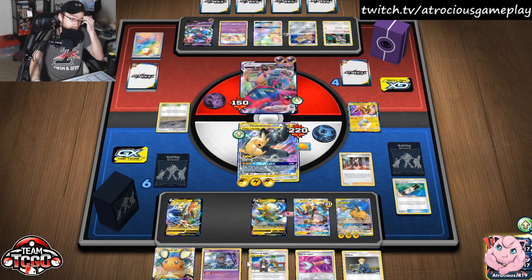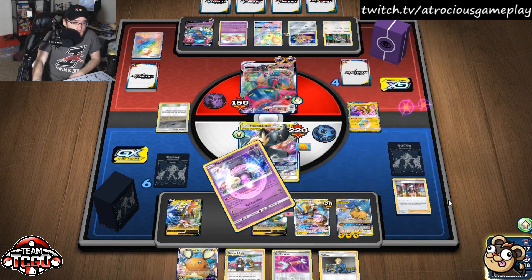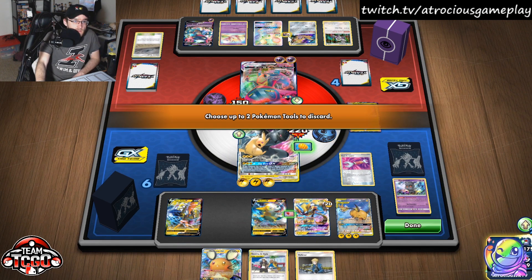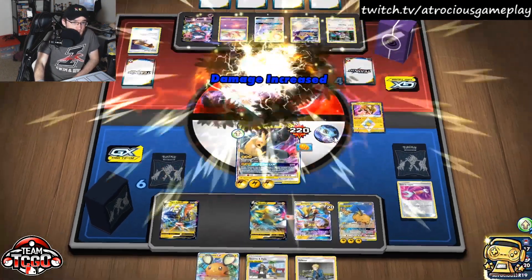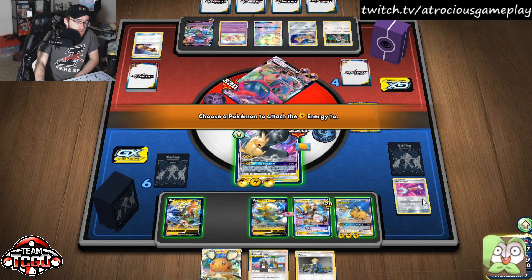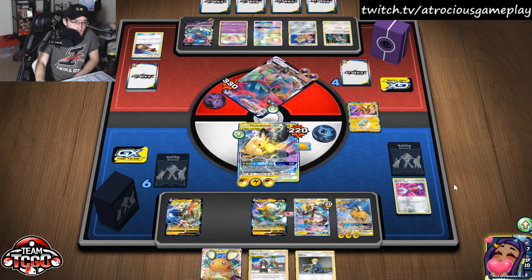We have Tool Scrapper and Marsh Shadow. We get rid of the Chaotic Swell, so we'll do that now. Tool Scrapper gets rid of the Escape Board — so we can keep them stranded. Let's go ahead and Full Blitz to accelerate energy onto the board. We have three energy, and I think we put all three on the Tapu Koko.